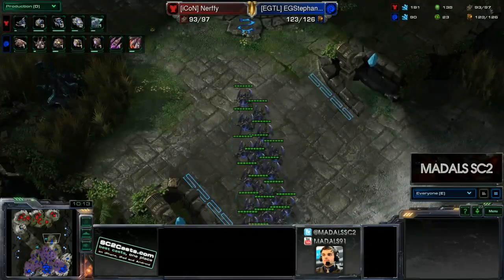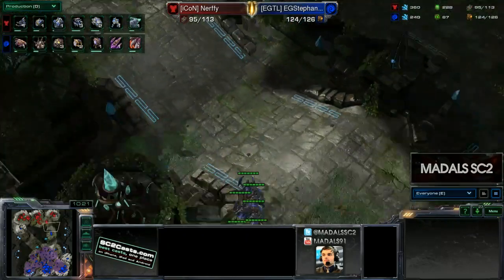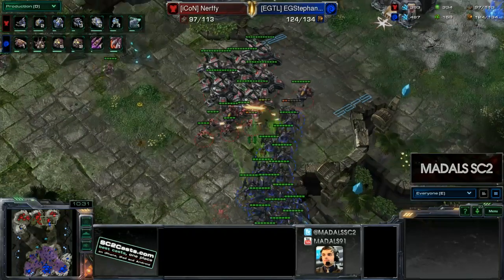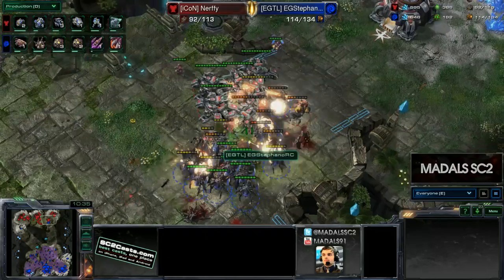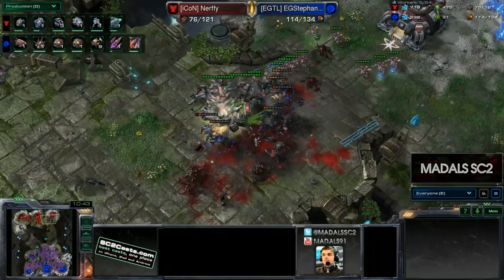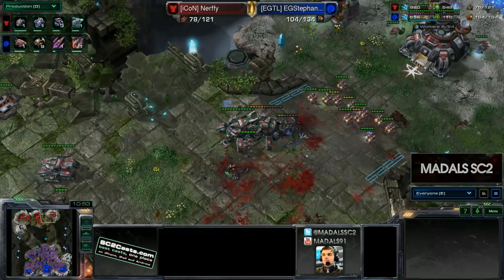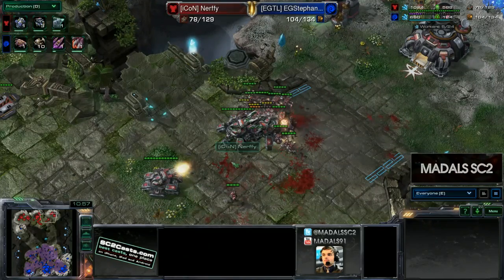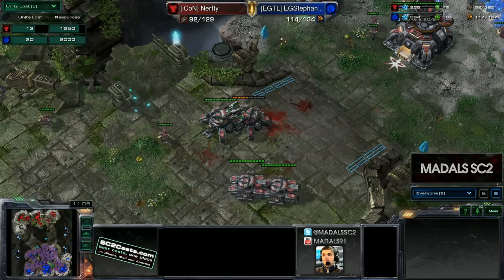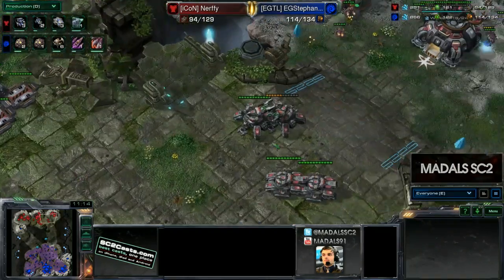Nerfy has a lot of tanks but they're not sieged up — this could be a great opening for Stefano, who is already starting to move forward. Nerfy spots it now, but those roaches are already getting close. They need to get within the minimum firing range of those tanks to stop them dealing so much damage. Hugging up on the tanks immediately, and as we can see the tanks are just starting to melt. Most roaches are still in range so they will get cleaned up, but that was a beautiful little timing push from Stefano. In terms of the resource trade, Stefano lost a bit more — by just 350 resources — but he managed to kill a lot of tanks. And if you keep a mech Terran's tank count down, they become very vulnerable.